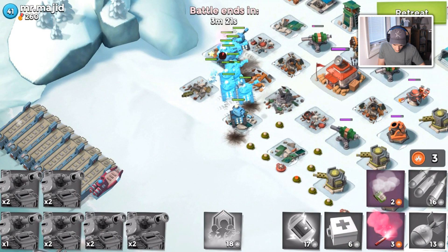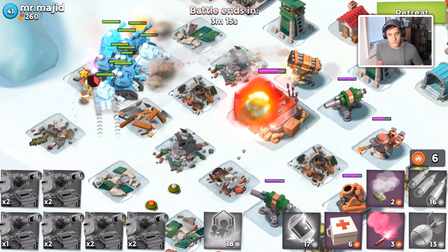Looks like I'm going to lose one or two. Let's drop a flare — I know it's kind of dangerous with that cannon not taken out, but I just took it out. Now we can kind of just camp here.